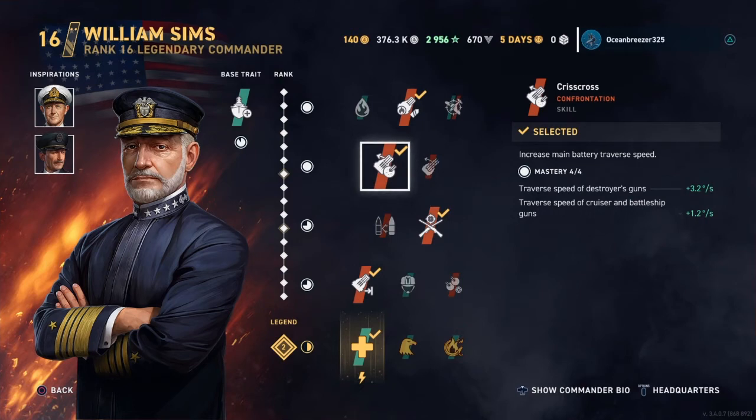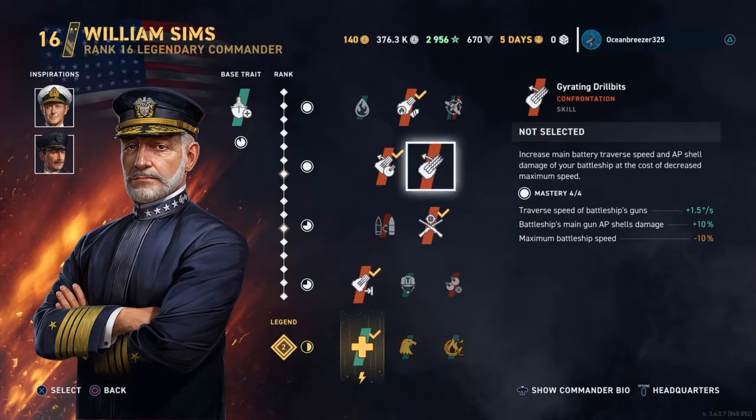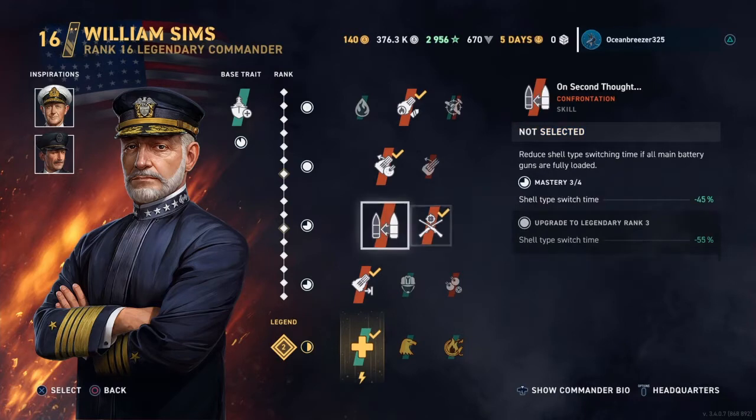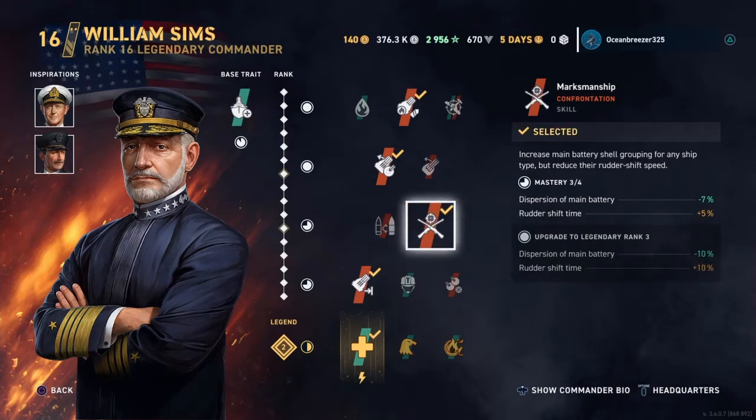The reason why I have Scissors is I want to use the Georgia's speed to my advantage. Gyrating Drill Bits is good for the rest of the line because they're not speed demons — Colorado, I think the fastest you can get it is like 22 knots. So it doesn't really hurt to get extra damage at the cost of speed. Georgia is a ship you want to be playing at full speed. I also run Marksmanship — increase main battery shell grouping but reduce rudder shift speed. Obviously you've got to run this for the dispersion.